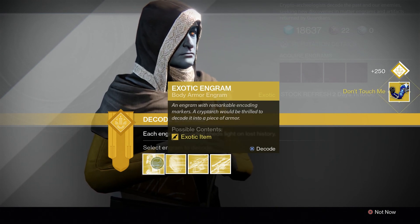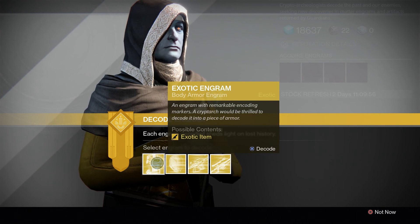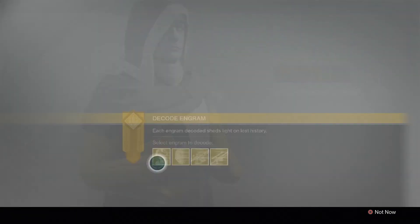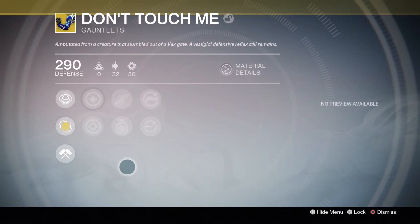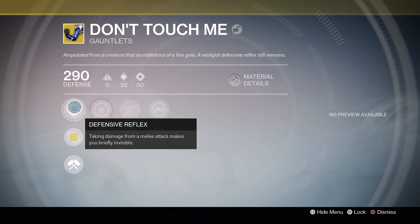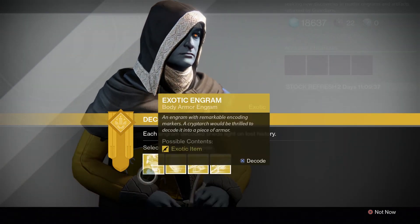I already have these. I think I actually got these out of a purple engram. I don't know if they're a better roll than the one I already have, but it's not a very exciting exotic. It's the one that lets you go invisible when you get hit by a melee. Not a bad ability, but that's not something I was really looking for.